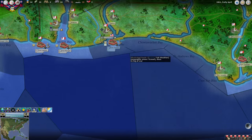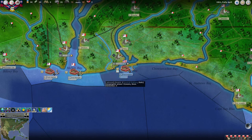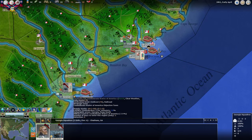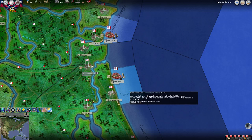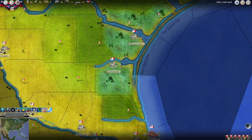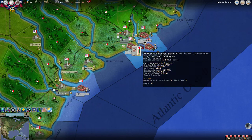We have Fort Pickens over by Pensacola which we'll definitely have to deal with. The forts have a lot of guns and are quite dangerous to navies, so we do have to assault them with the army. For now, this is the only major action going on — we basically have garrisons for the most part.